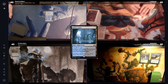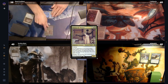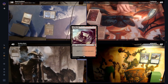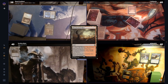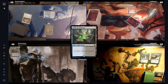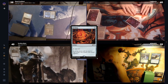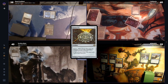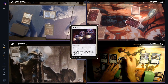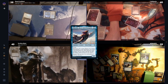Base starts it off with an untapped Watery Grave and a Jeweled Lotus, cracking it to cast his commander Tymna, passing after that. Fluff plays a Badlands and passes with nothing else to do. Lutz cracks a Bloodstained Mire for an Underground Sea, which he uses to cast a Sol Ring. Keeping the artifact ramp going, he then casts a Talisman of Dominance, a Mox Opal, and a Chrome Mox imprinting a Deafening Silence. He uses all of that to cast his commander, Malcolm, Keen-Eyed Navigator. Having nothing else to do, he passes.